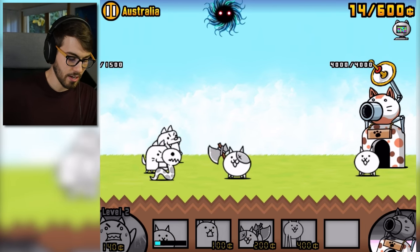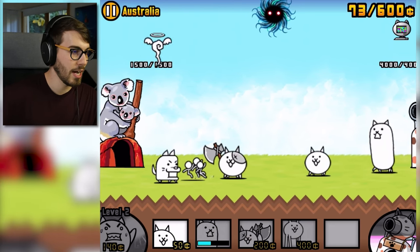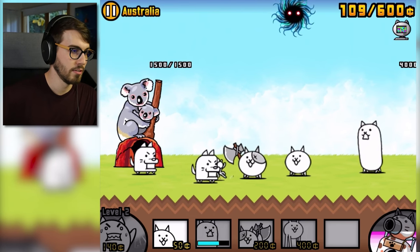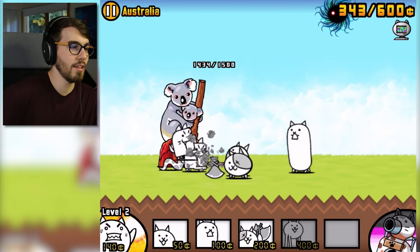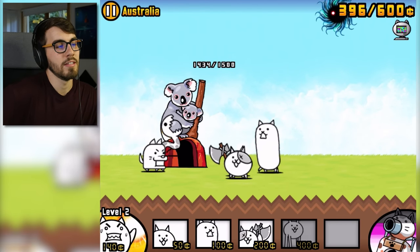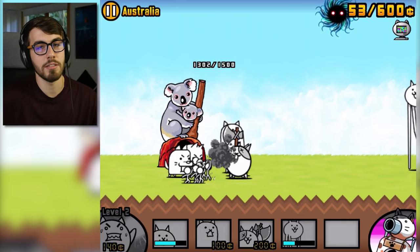Chop chop — look at this guy go. Axe Cat is such a boss at the beginning of this game. These one-hit chops, except for those guys — that's literally their name in this game. Look, it's Koala Bears. But I just started Battle Cats, so Koala Bears have not traumatized me yet.